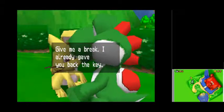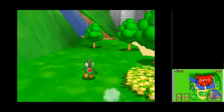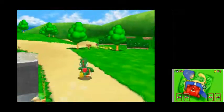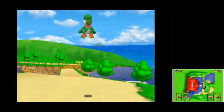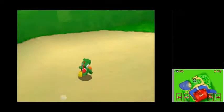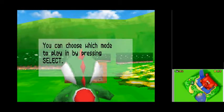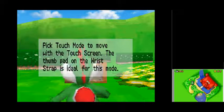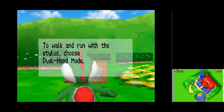Can I talk to you again? 'Give me a break. I already gave you back the key.' It's Y button too. I'm in — triple jump, that's good. Let me just get acquainted with these controls. What do these signs say? 'You can choose which mode to play by pressing select. The top screen will show the functions of the controls in each of the three modes. Standard mode is ideal for first timers. Pick touch mode to move with a touchscreen — the thumb pad on the wrist strap is ideal for this mode. To walk and run with a stylus, choose dual hand mode.'